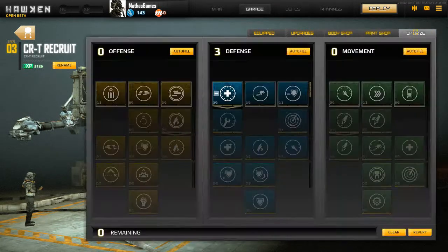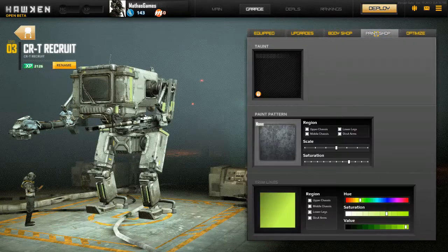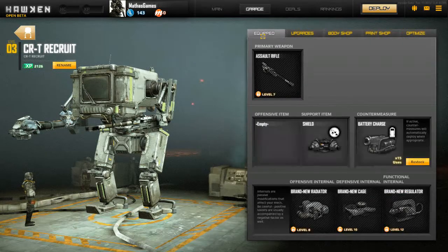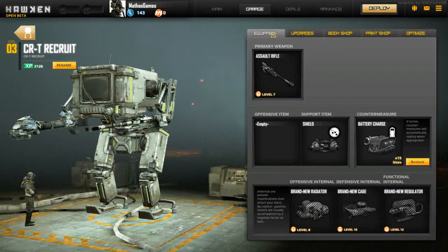You have a paint shop and an Optimize option. Optimize is talent trees — every game needs talent trees! As you level up with your mech, it has specialized talent trees where you spend your points. Pretty simple, and you can autofill each one. Right now I have three points in decreased repair time because I find myself constantly repairing.